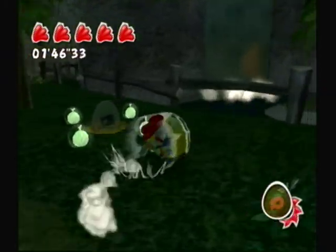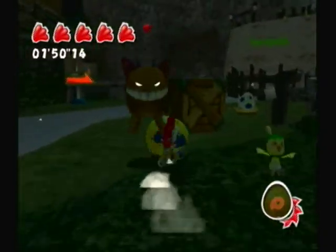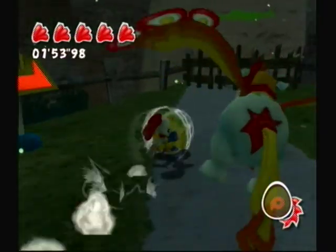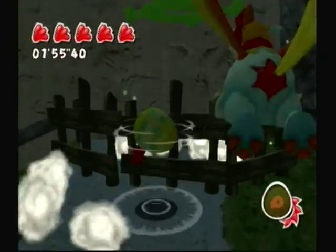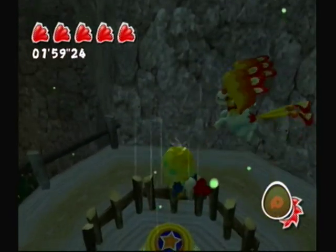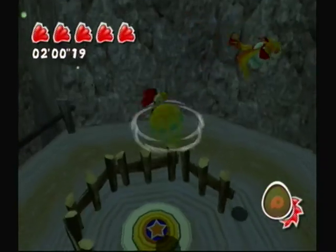Oh, the coin — right now there's five coins per level, I'm gonna explain that. My main objective is to just follow the basics. These are pads you can use — slam on them, you can see, and make things open and such.